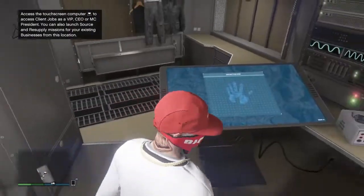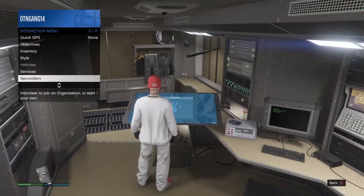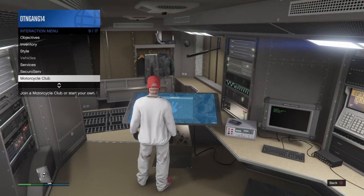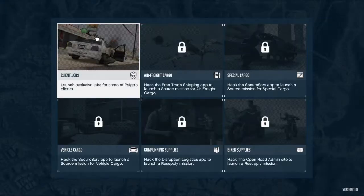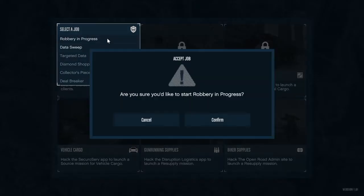So I'm going to show y'all exactly how to get this duffel bag. Client jobs — Robbery in Progress. You're going to want to start Robbery in Progress, but make sure before you do any of this that you follow the first step: have that parachute. If not, rewind the video. You're going to need that parachute — it's not going to work with any other parachute. You need this parachute.